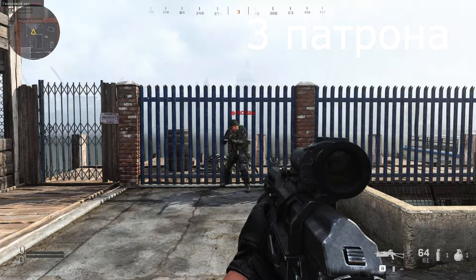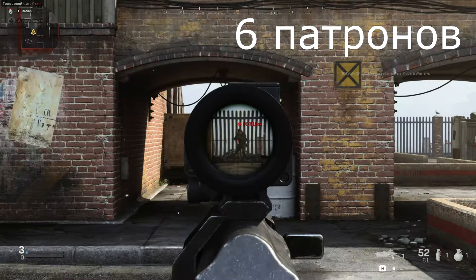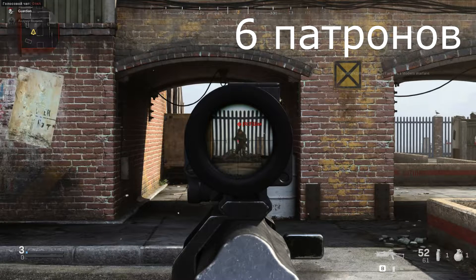Сейчас вы видите дистанции и необходимое количество патронов для убийства. Если стрелять в голову, то это значение будет на один патрон меньше. Теперь предлагаю посмотреть на точность стрельбы без контроля отдачи, и будем переходить к модулям.